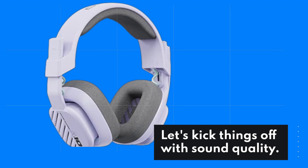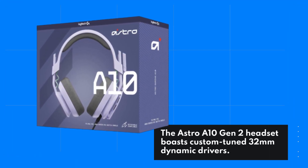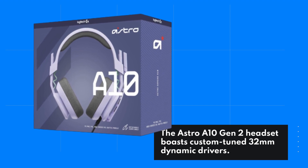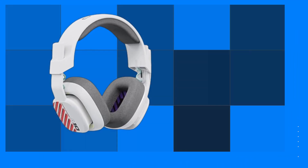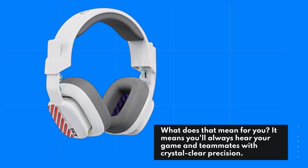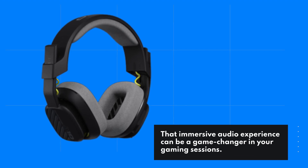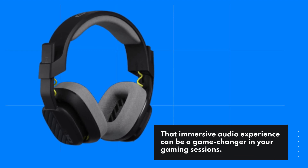Let's kick things off with sound quality. The Astro A10 Gen 2 headset boasts custom-tuned 32mm dynamic drivers. What does that mean for you? It means you'll always hear your game and teammates with crystal-clear precision. That immersive audio experience can be a game-changer in your gaming sessions.